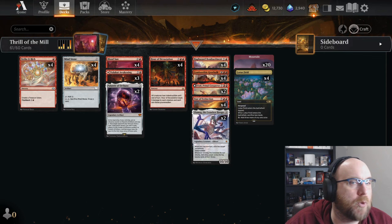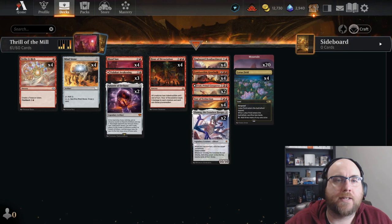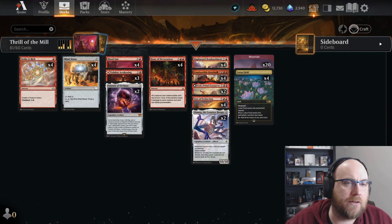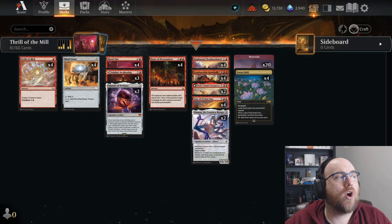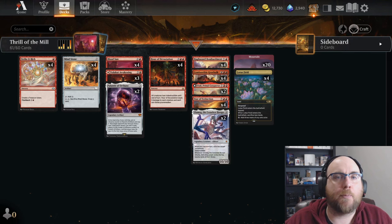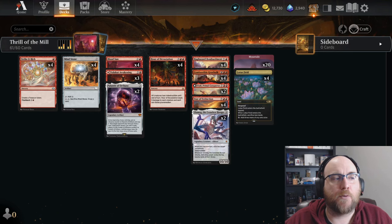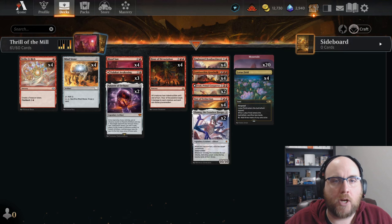Hey everybody, Mutombo here, welcome back to the channel. Today we are playing some more Historic here on Magic Arena, and we're doing things a little differently. We built this deck on stream over the weekend and had a ton of fun playing it. We are playing Thrill of the Mill, a mono-red deck, and we're going to try to ramp or cheat out big red cards as quickly as possible, then win based off a weird mill condition.